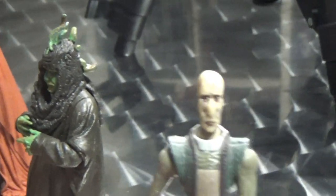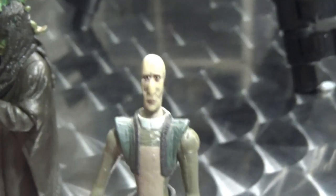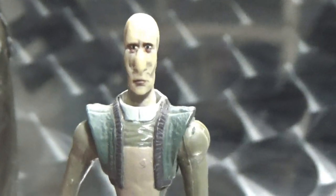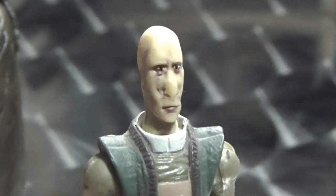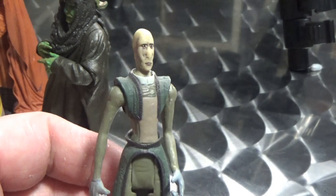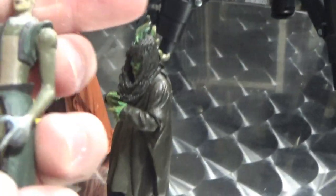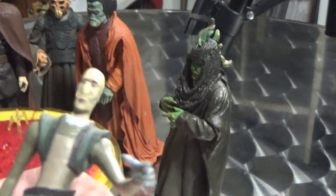Next we'll have a look at San Hill. He was the chairman of the Intergalactic Banking Clan. Hey San Hill, why the long face? He's the same species as Darth Plagueis, just nowhere near as tall as Plagueis. I always expected the Muuns to be a little bit taller, sort of towering over them. But limited articulation — that's fine, that's just for display. You've got to have all the members.